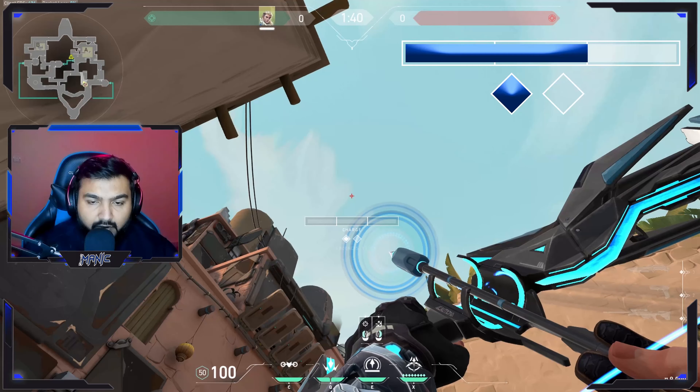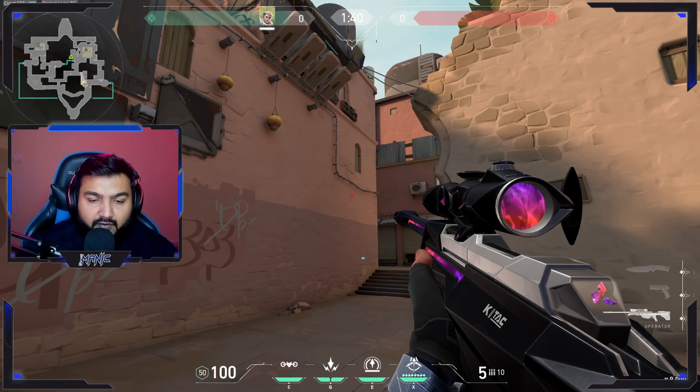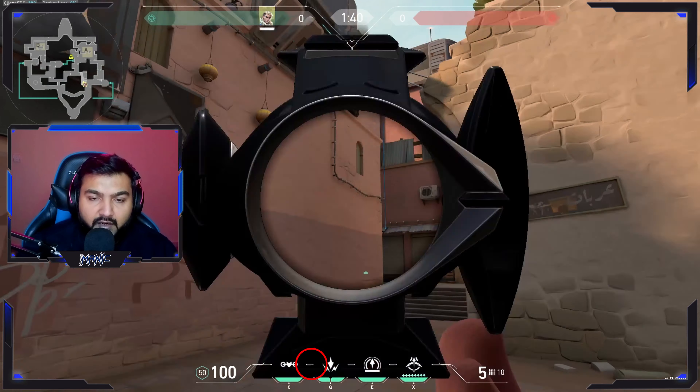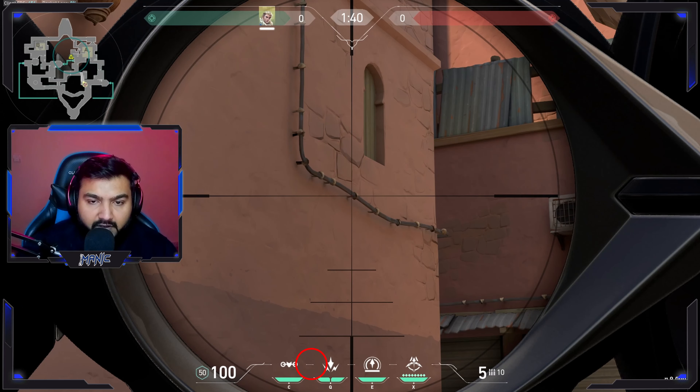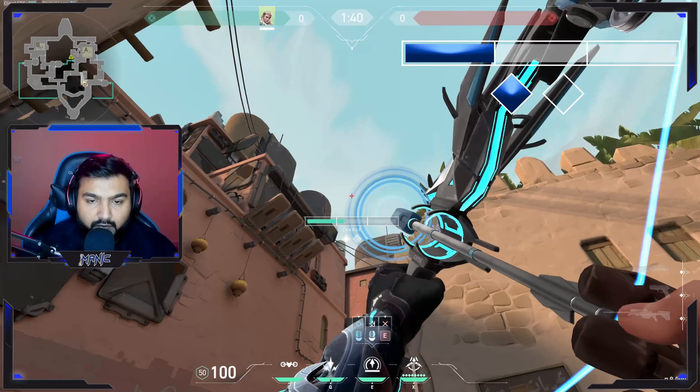Make it one bounce, two charges. The second arrow will be lined up by placing your HUD line between the drone icon and shock dart icon onto this corner of the connector you see over there. It will look something like this. Make it one bounce, one charge.